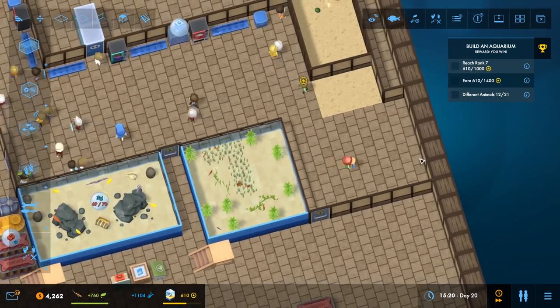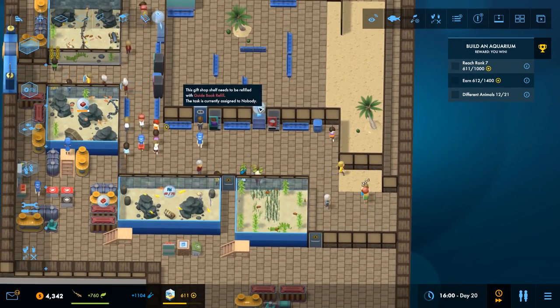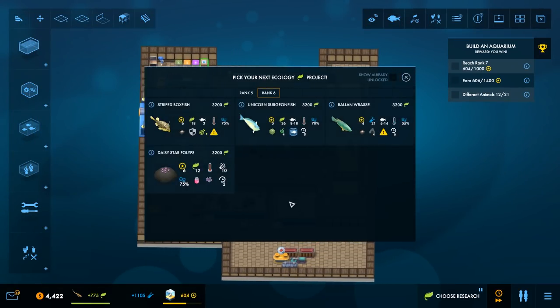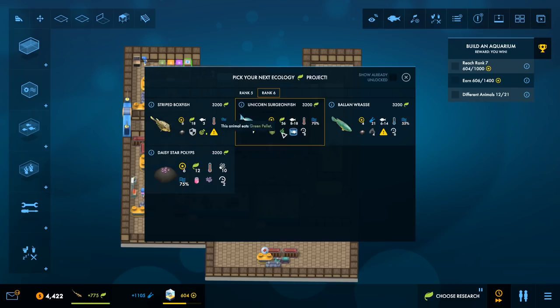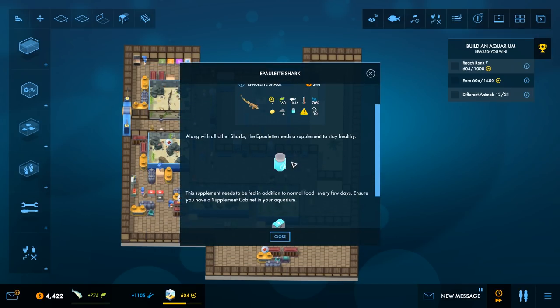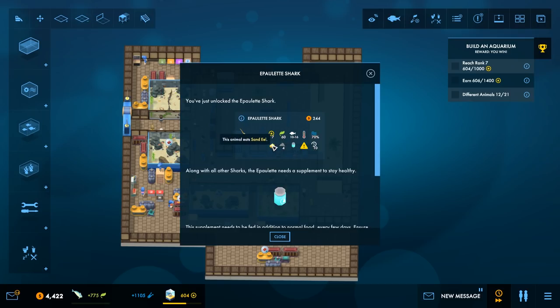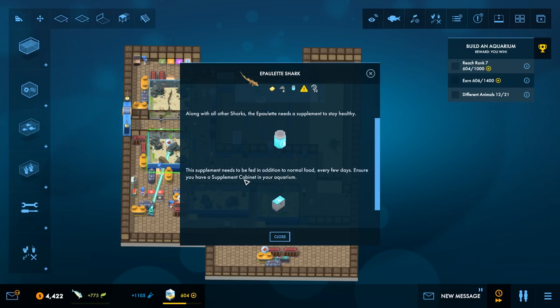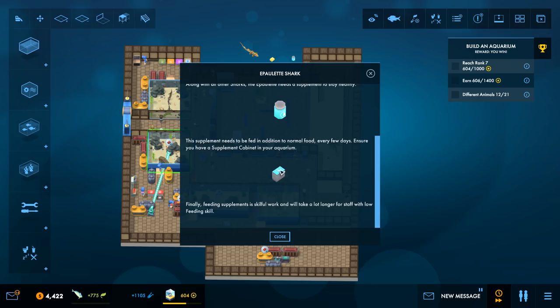This way we're going ahead and getting it kind of in process. Next up, I want to get both of these boys. Let's get you. Just unlocked the epaulet shark. Along with all other sharks, the epaulet needs a supplement to stay healthy. This supplement needs to be fed in addition to normal food every few days — ensure you have a supplement case in your cabinet. Feeding supplements is a skill for work and will take a lot longer for staff with a low feeding skill. No problem — awesome.